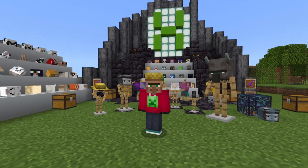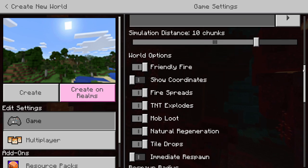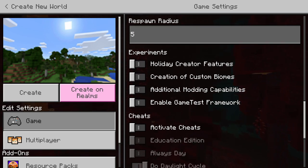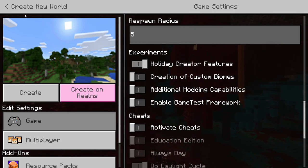These packs require experimental gameplay features. If you're not sure what experimental gameplay features are — when you're starting a new world or changing the settings on an existing world, if you scroll down far enough you'll get to a section that says Experiments. The top one called Holiday Creator Features is required for these packs to work, and when you click on it, it will warn you that you can't go backwards. Once you create a world with this on, you can't undo it again.